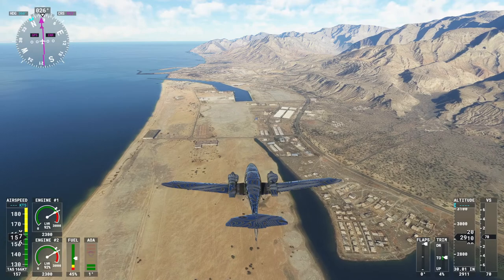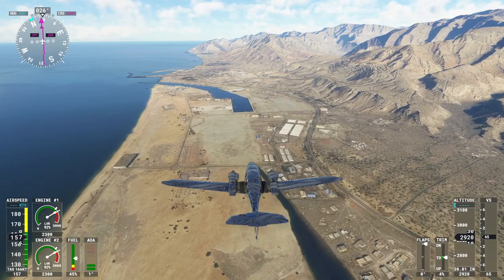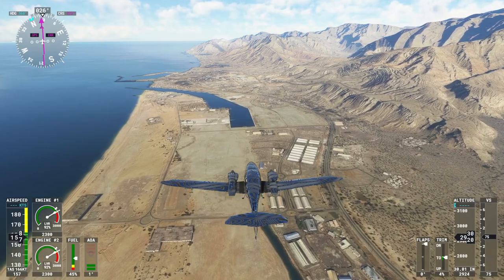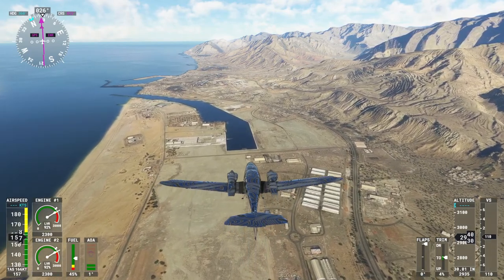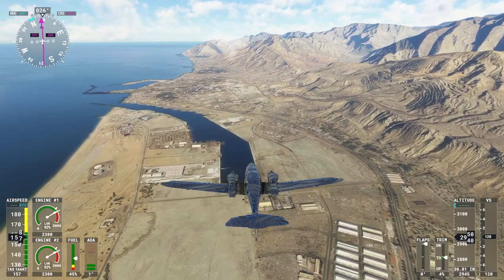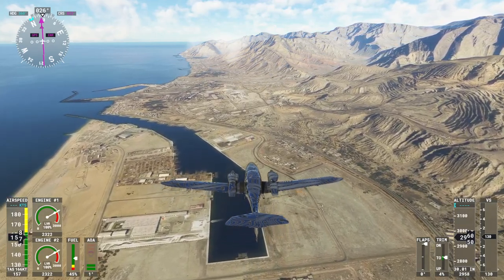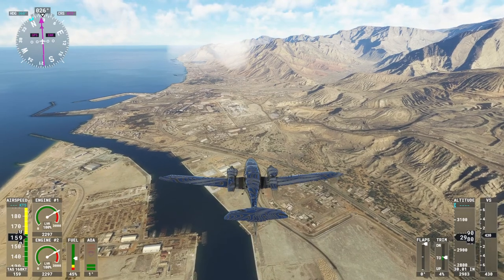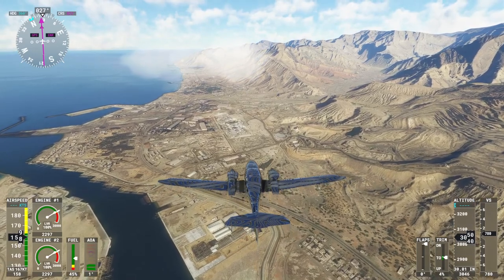Emirates Center. Good day. Emirates Center, good day. I might actually climb a bit. We can obviously just fly along the coast and avoid the mountains, but I want to go over some mountains. I want to go over a little bit of mountains. Why not? Why the hell not?